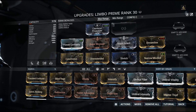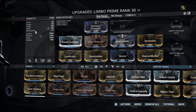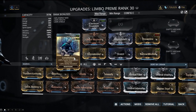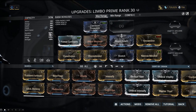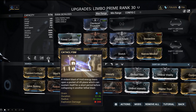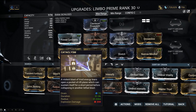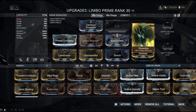Moving on to some simple builds — these are Limbo Prime builds that don't require Forma. Using regular Limbo, you'll need some Forma investment. For a range focused build, Prime Continuity, Augur Message, Constitution and Narrow-Minded will get the duration up to 306%, making Cataclysm last for over 90 seconds, perfect for mobile defence missions. Augur Reach, Stretch and Over-Extended contribute to range, getting your Cataclysm to almost a 32 metre radius, which is more than enough for any objective. Streamline can be replaced with Flow according to your preference.